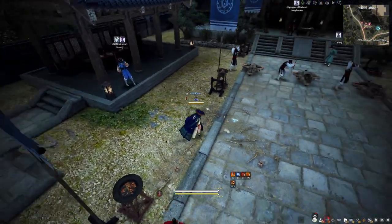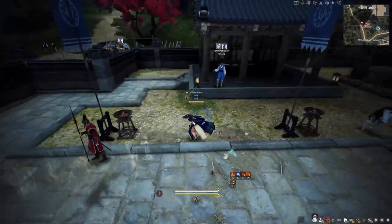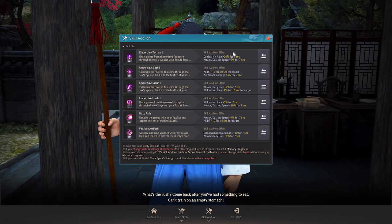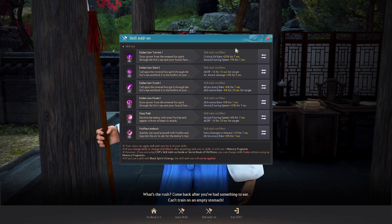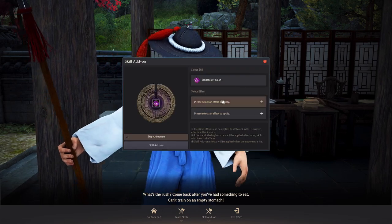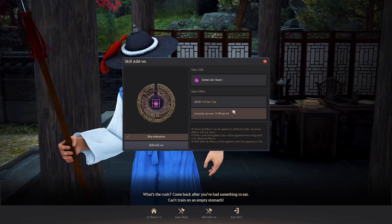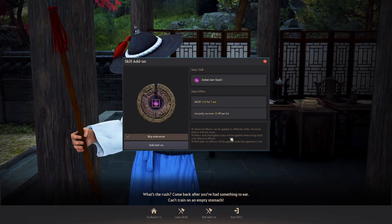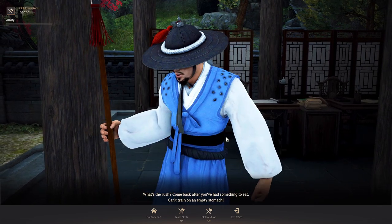The last thing to cover are add-ons and crystals. Head to the skill instructor. For boss rush, you want all self-buffing or regen skills — things like crit rate, attack speed, plus DP, or HP recovery. The key point is that bosses cannot be debuffed, so all your add-ons should be self-buffing or healing.